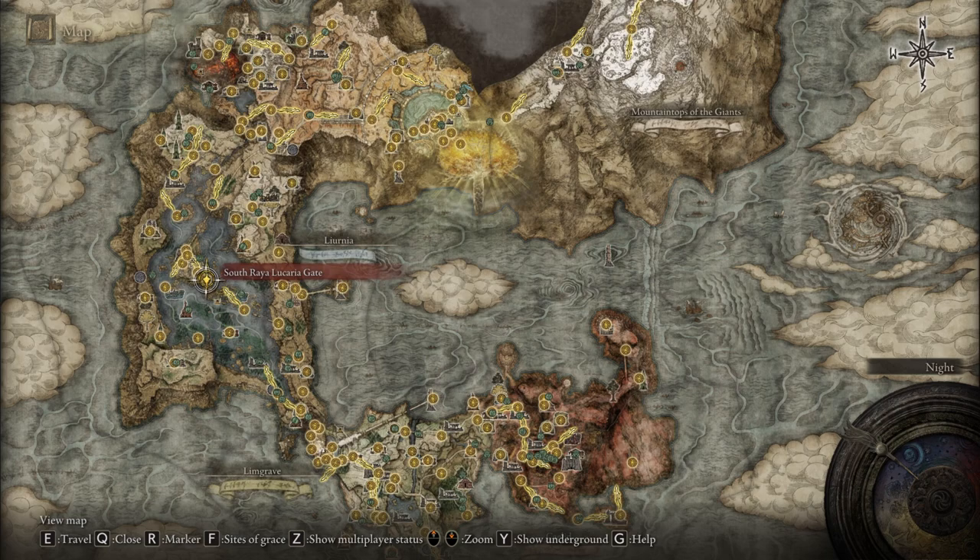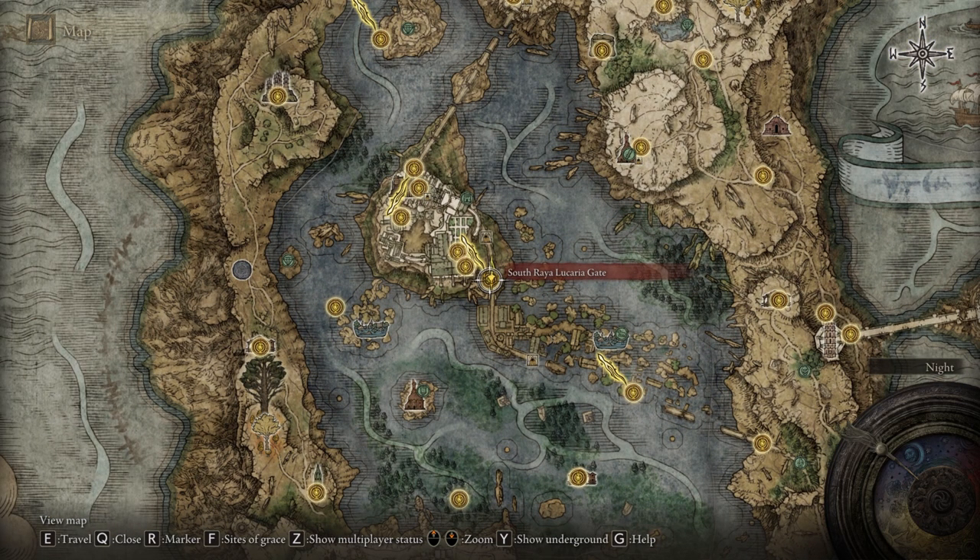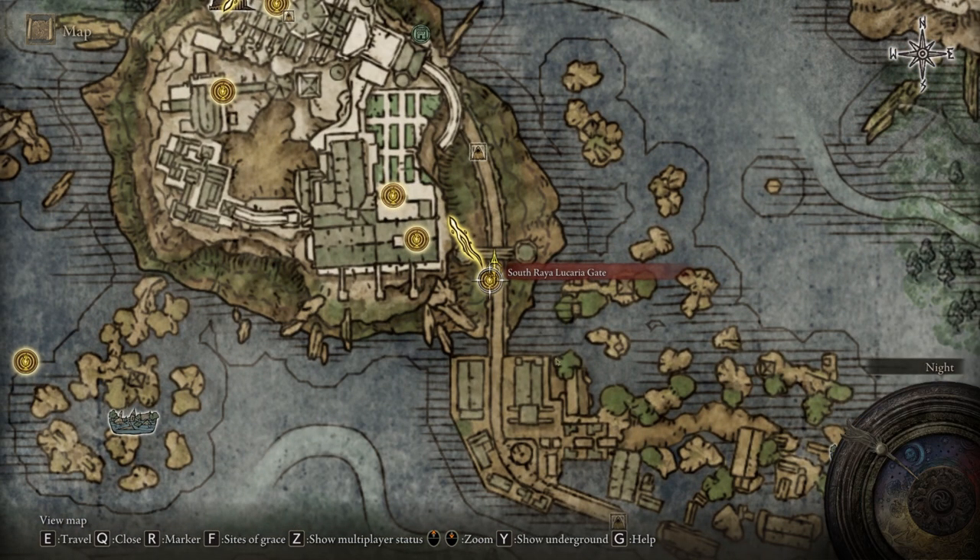So what you wanna do for this is travel to Liurnia of the Lakes, which you discover after beating Stormveil Castle pretty much. And you wanna search for the site of Grace called the South Raya Lucaria Gate.